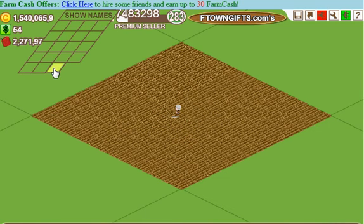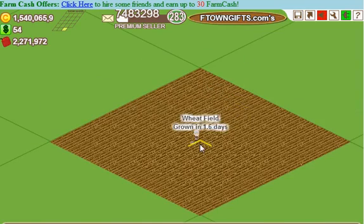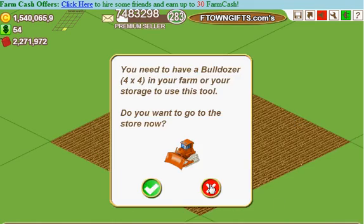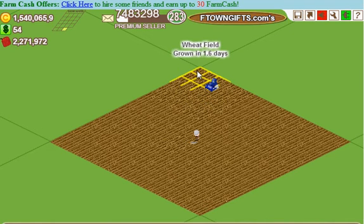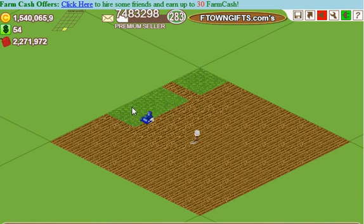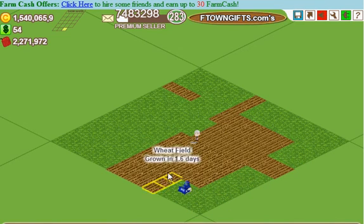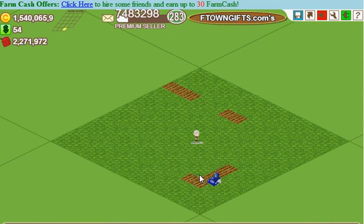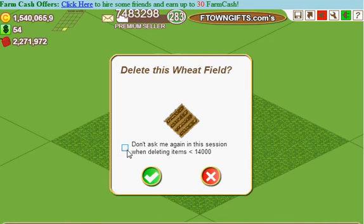I'm going to set it to 7 and demonstrate a few different things. On this farm, say you had planted weed fields and didn't want them there — if you go to your delete button, you'd normally have to click these one at a time. Not if you have the eFarmer tool open. It doesn't matter if it's on your screen. All you have to do is hit F10 and then just start dragging the mouse around — all of those fields are disappearing and I am not clicking, just dragging the mouse. Hit F10 again when done, and it stops.